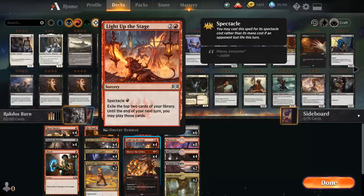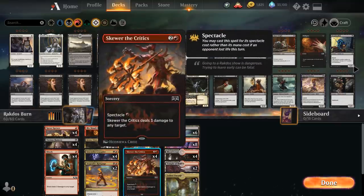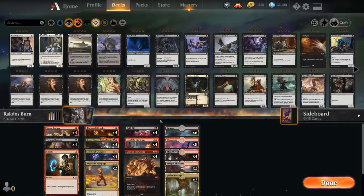Light Up the Stage is not often a card we want to play as soon as possible — it's much better a bit later in the game when we have more mana available, so we can make sure to cast both cards before they go away. And then Secure the Critics for one mana spectacle deals three damage to any target.